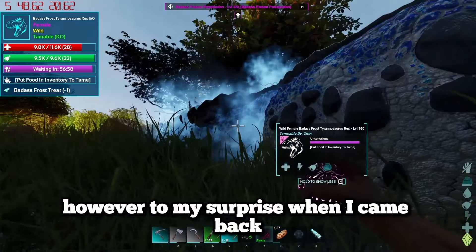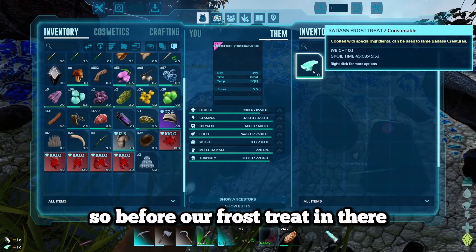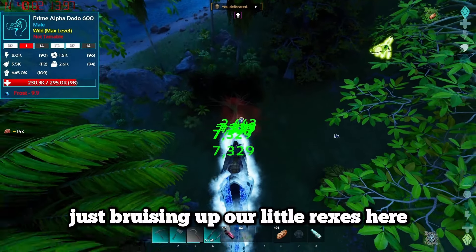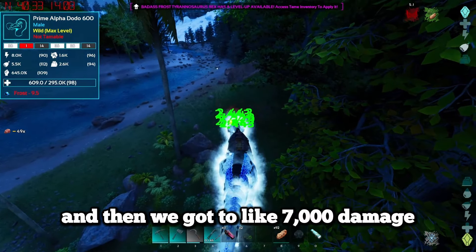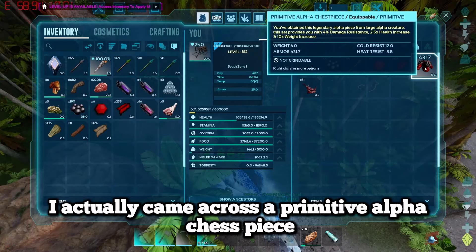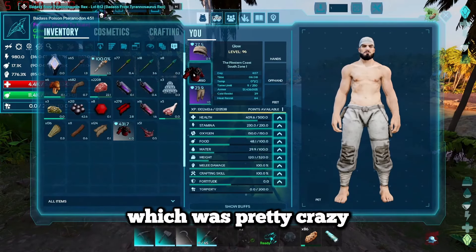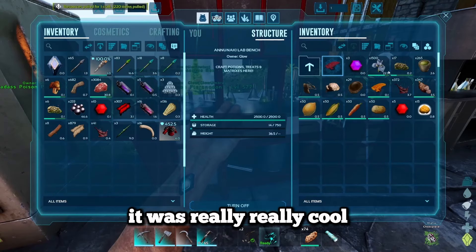To my surprise when I came back it was actually knocked out - I must have done enough torpor. So we threw a frost treat in, a sedative elixir, and we had ourselves a second Tyrannosaurus rex. I spent a bit of time breeding up our rexes and got an imprinted one with up to 7,000 damage. After killing a few things I came across a primitive alpha chest piece which gave damage resistance, health and weight reduction - our stats got increased an insane amount just from that chest piece.